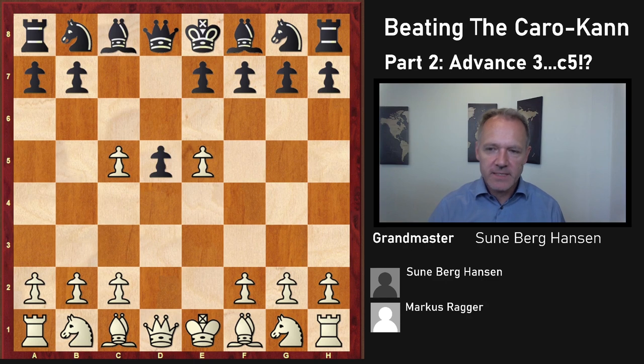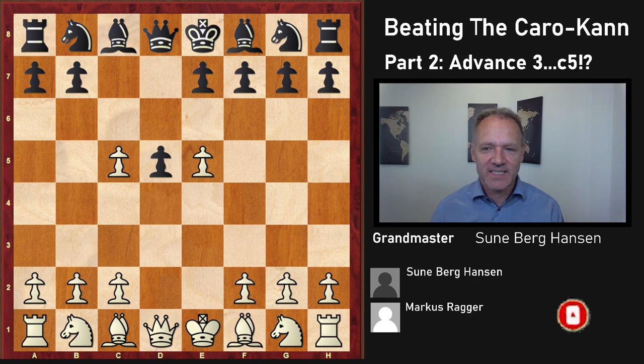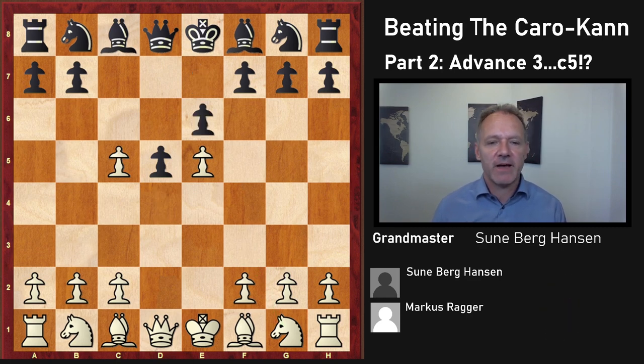c5 dxc5 — I think that's the best move. Some players play Nf3 here and black takes, or play Bg4, but I think this move makes sense. After this, white has basically got an advanced French with one complete tempo up, and Raakker here played Nf3.